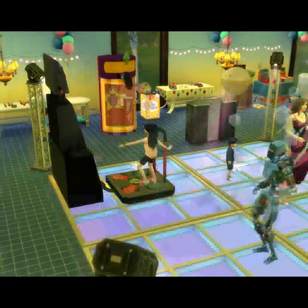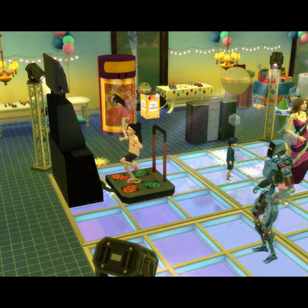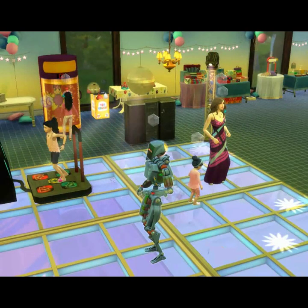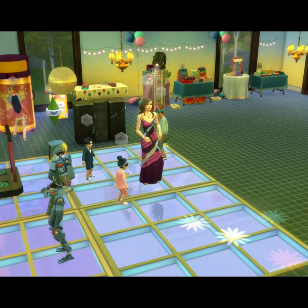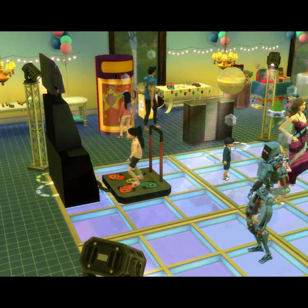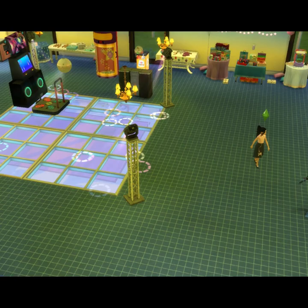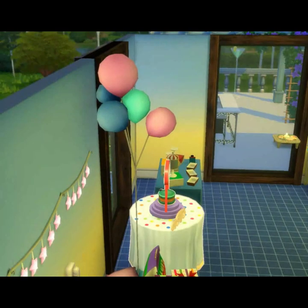Now these are different — this is a party table, that's a birthday table, a different mod, and you can put whatever you want on it so it's got different party favors on it. Then that round table with the pink skirt is a gift table for adults, so kids and toddlers can't use it. But since adults are going to be here, I wanted to make sure they have a gift table too — basically the only thing you get out of that is cash. You get gift cards for food or gift cards for cash and it's random.